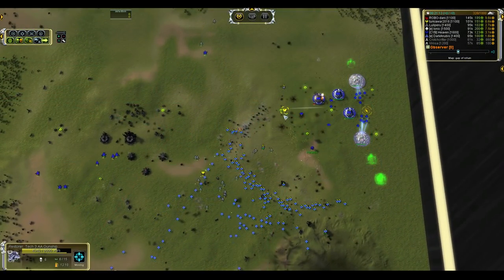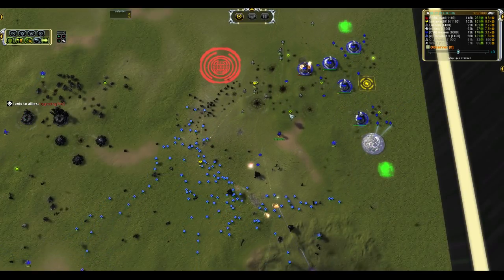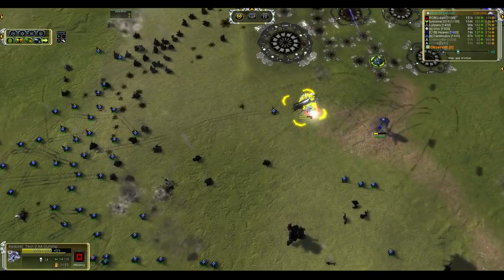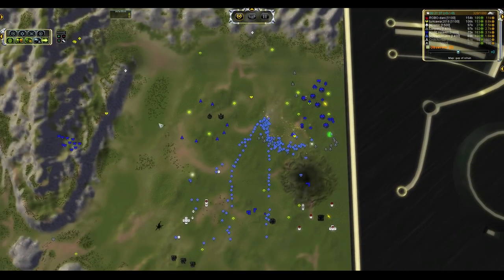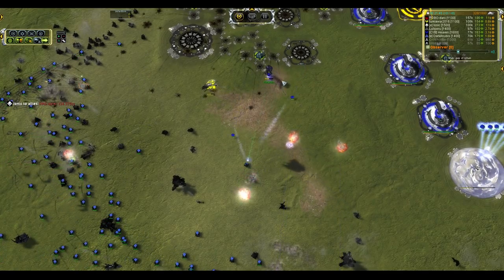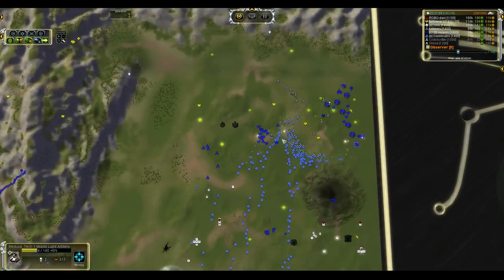Chrono Dampener unfortunately does stun friendly units as well. Pro tip: if you're going to ram all of your units in around a Chrono Dampener ACU, then you definitely need to gift them to the person with Chrono Dampener so that they do not all get stunned. That was Medusafire taking out a Restore right there. Artillery shells impacting air units — this is why we all love Supreme Commander. T2 Gunship is going to try to come in for the rescue. Heaven is still dodging and weaving — 77, 80 kills on that Commander, about to tip his fifth veterancy, and still Chrono Dampening the hell out of all of that spam.